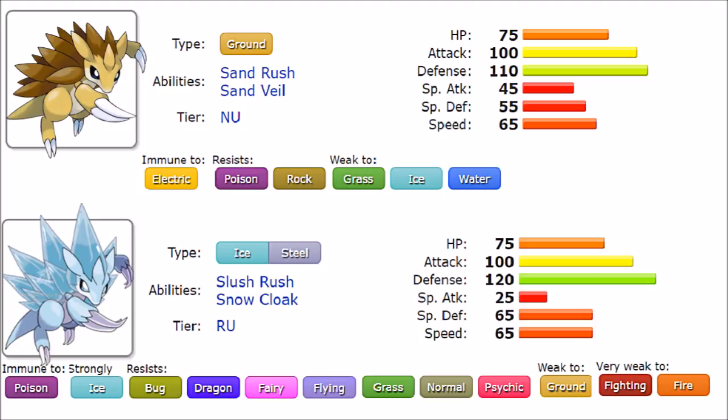The thing that separates them is their typing. Regular Sandslash is a pure Ground type. While it's not the worst type, it does have a few issues. It has a great Electric immunity and resists Poison and Rock — the Rock resistance being helpful since it resists Stealth Rock. It is weak to Grass, Ice, and Water, two of which can be priority moves. But overall it's a solid standalone typing.